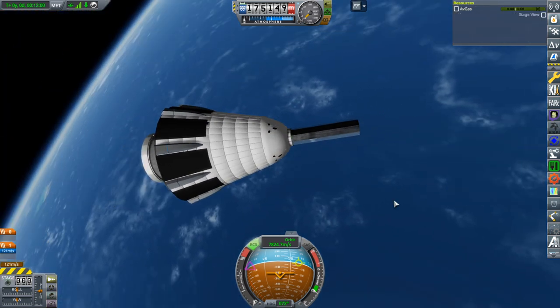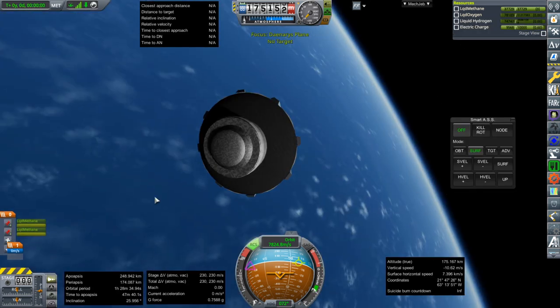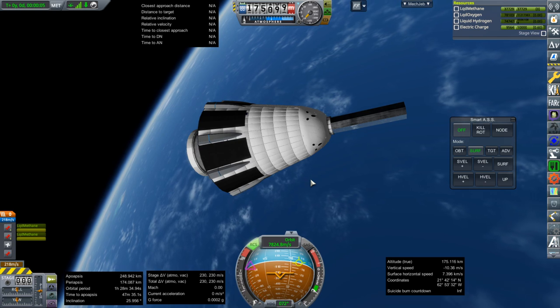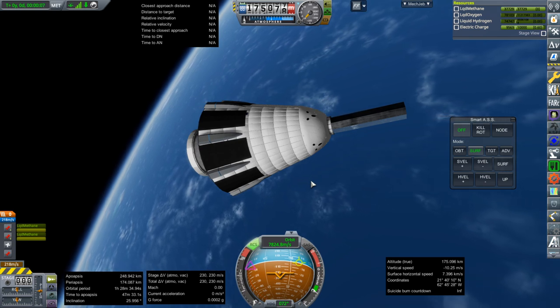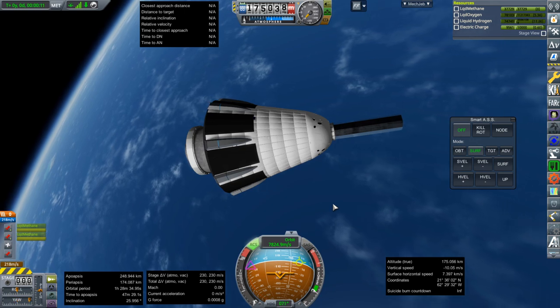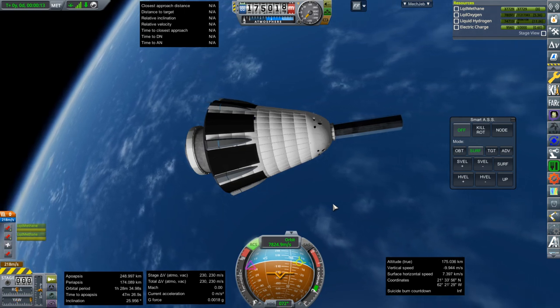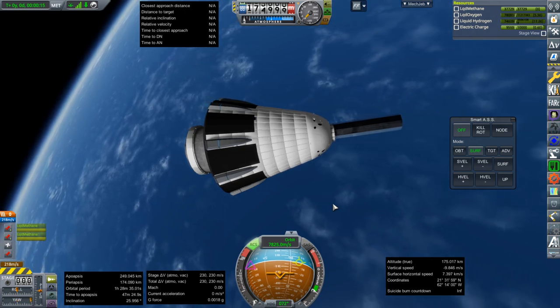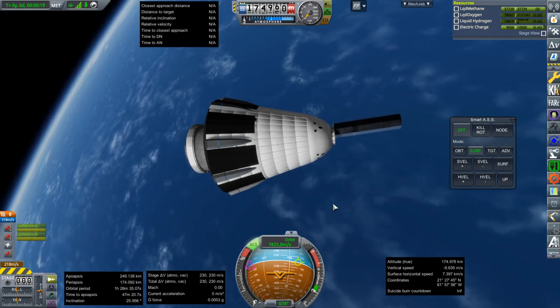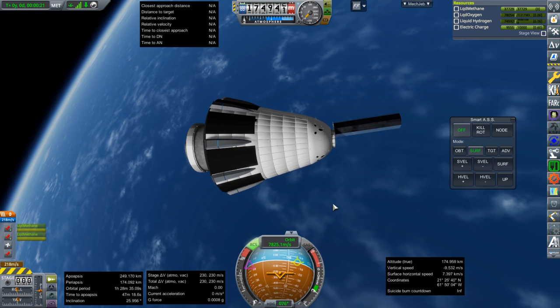I just want to release the payload in a sideways sort of direction. It was centered on the payload. Payload should be off. Maybe I should increase the decoupling force on that somehow. 230 meters per second — well, that's enough to deorbit with.